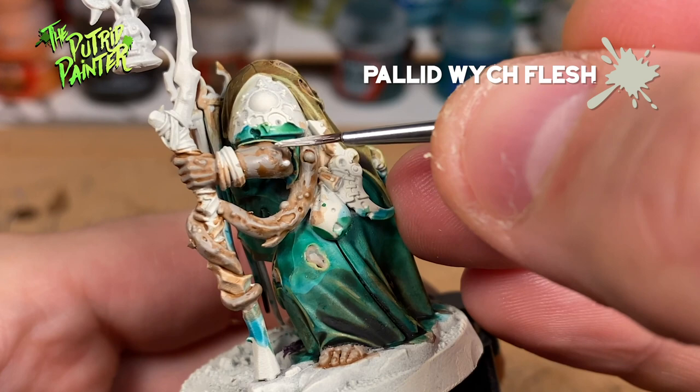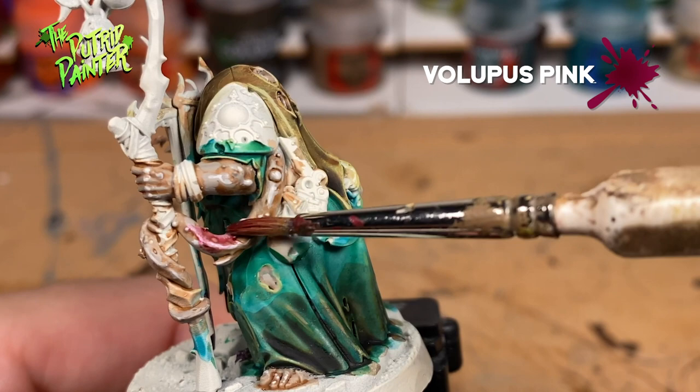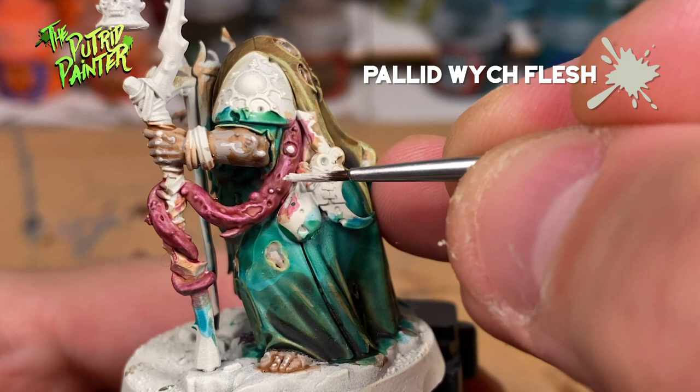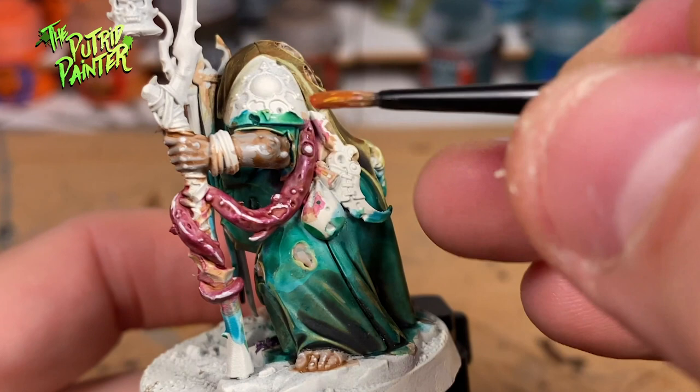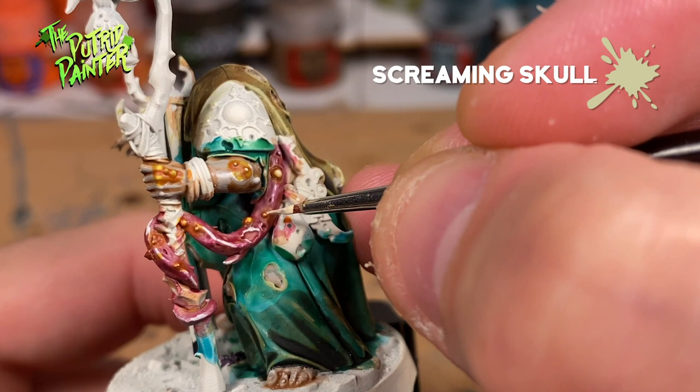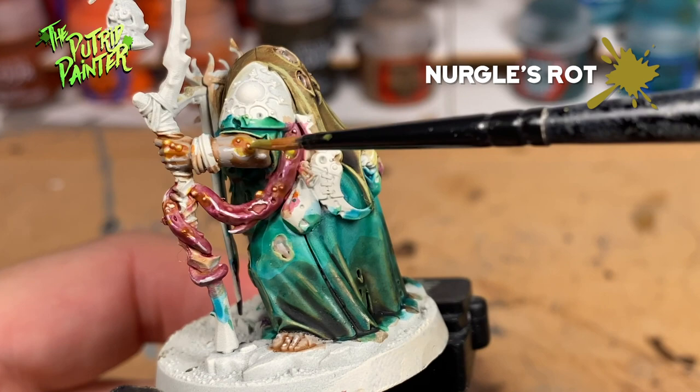The tentacle Fecula has growing here will get a base coat of watered down Volupus Pink, then I reapply some Pallid Wych Flesh to bring back some of the original highlights. Next we paint the boils with Iyanden Yellow Contrast Paint, give them a highlight of Screaming Skull, and add Nurgle's Rot to make them all look slimy and gross.